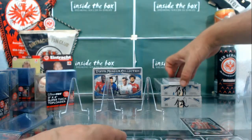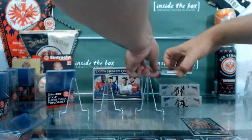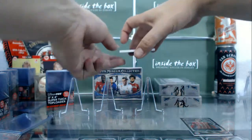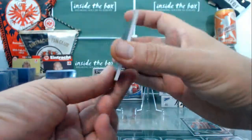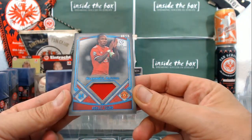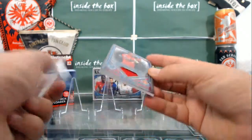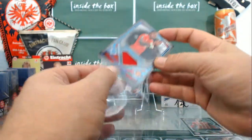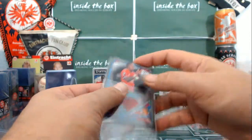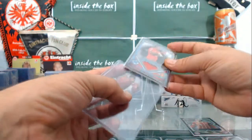The jersey card is going to be at the bottom. It's for Manchester United, out of 75 — Meaningful Material, Ashley Young.